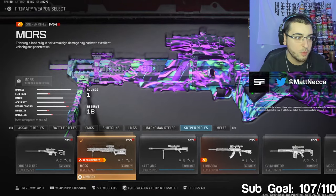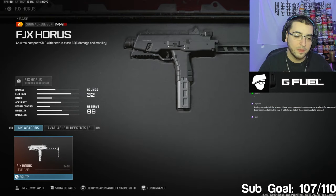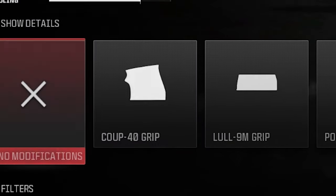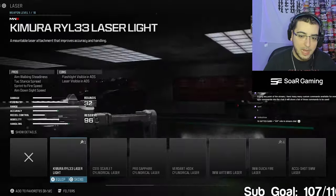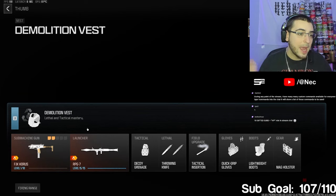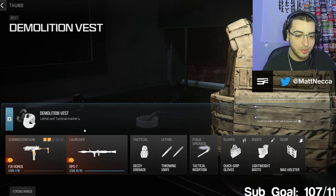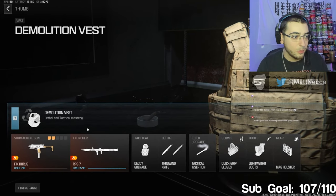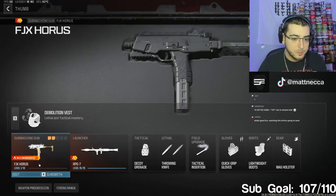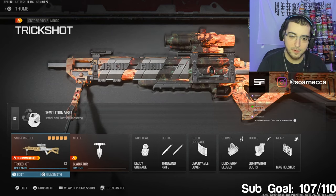There's actually a glitch right now. If your Moors is level one with no attachments, or any gun that's level one with no attachments - you can click the gun, like the FJX Horus at level one out of 18, and put on whatever attachment you want. Save a custom mod, call it 'test' or whatever, click save weapon, and you can actually use it online with those attachments. You don't have to grind attachments anymore. They'll probably patch it, so make a blueprint now and save it permanently.